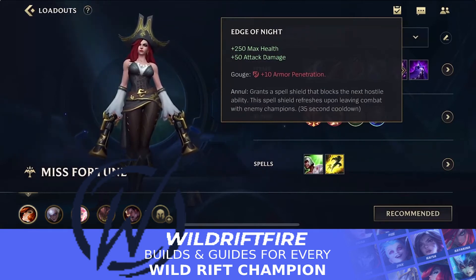Edge of Night is still a really strong item — it's defensive but helps Miss Fortune a lot. It gives 250 max health and 50 AD, plus armor penetration. Its passive grants a spell shield that blocks the next hostile ability, and this shield refreshes after 35 seconds out of combat with enemy champions. This can block any ability — a Gragas barrel, crowd control like a Malthite or enemy Amumu ultimate — making it both a risk and a great defensive tool.